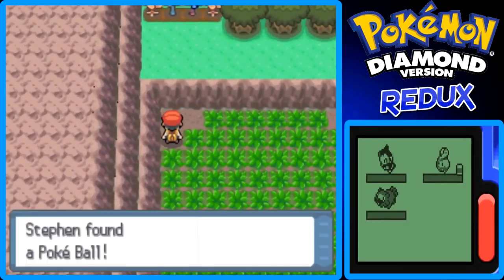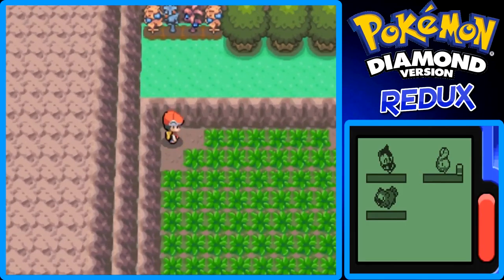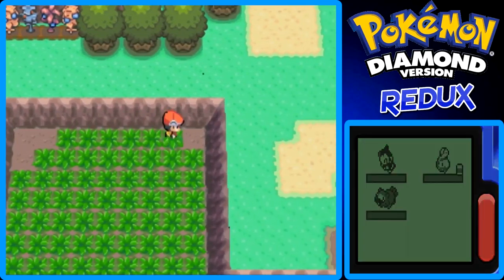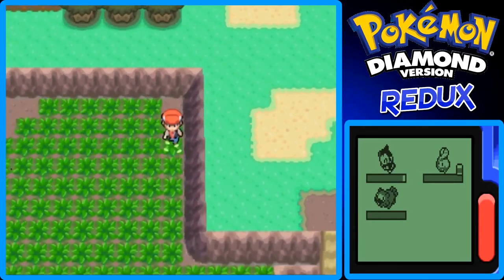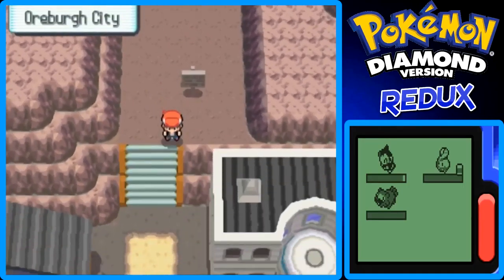You can find Machops here, which are really good — it's a fighting type Pokemon and you can use it against the rock type gym. There's a Pokeball there. There's also an in-game trade where a girl asks for a Machop and trades you her Abra, so you don't have to catch an Abra in the wild where they always use Teleport and flee from battle. You can also find Geodudes here. There's another hidden Pokeball item. We got out of there without running into another wild Pokemon.